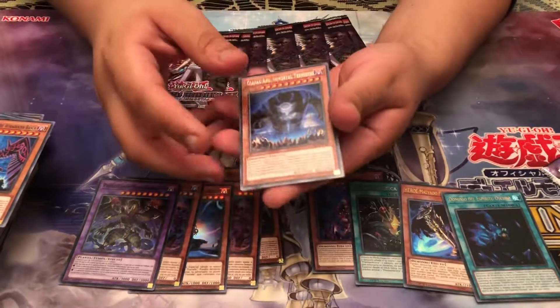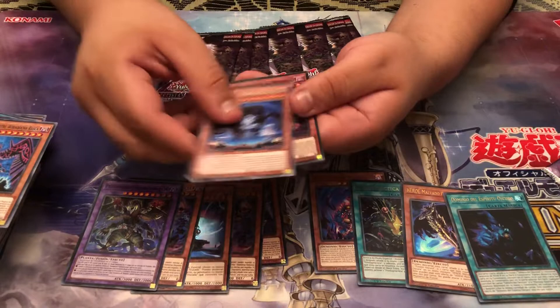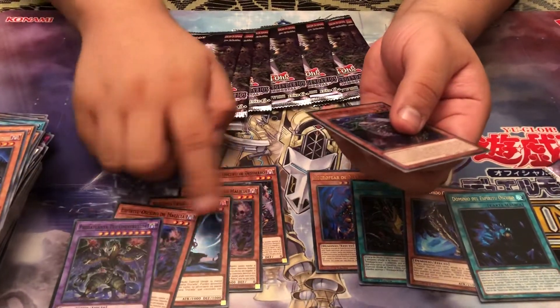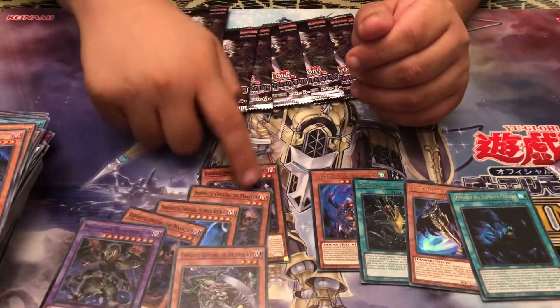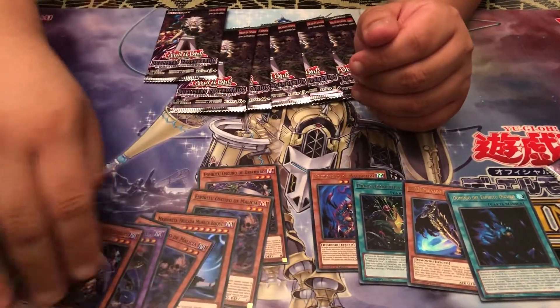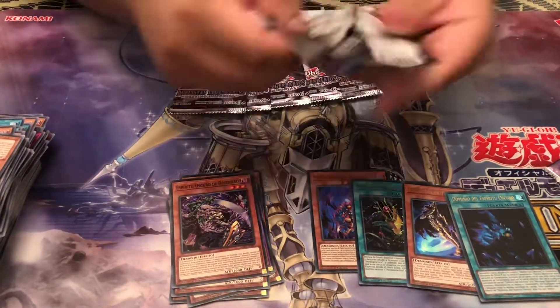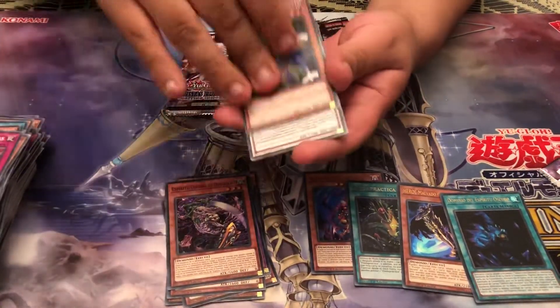All right, here we go. Is it a fusion? It's a monster — it could be Gold. Espirito. So we've doubled up — we got two Malicious and two of this trio. That should be all of our Supers. I'm going to take another one, but that's fine. There's only one good Super and it was a Predator Plant.